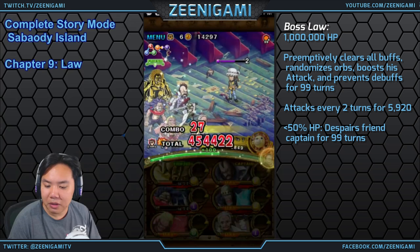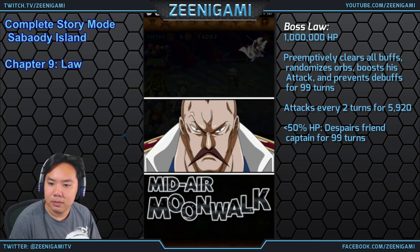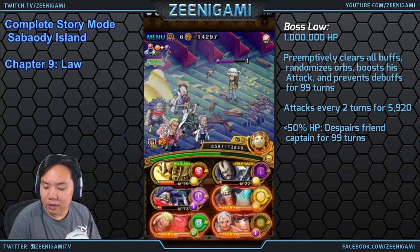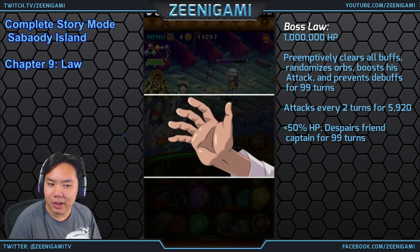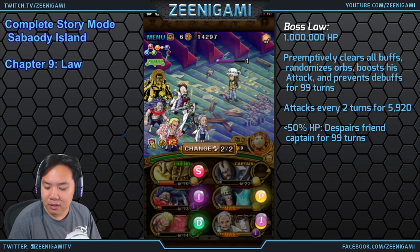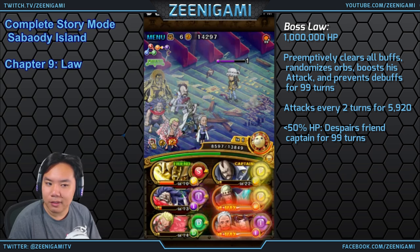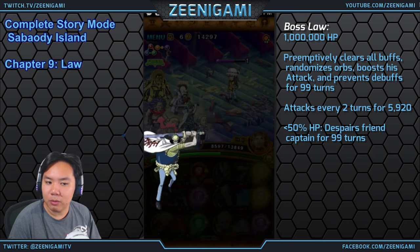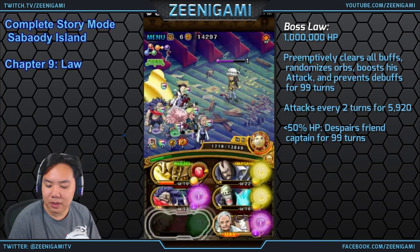Not getting him below 50% health yet — a few matching orbs, that's good. He also gives attack rate down, but since we already had attack rate down from the previous stage's girl enemy, Law doesn't get to lower our attack. Thank you, Law! Don't forget that if you're using Sue like I am, you can use Sue to reshuffle your orbs. T-Bone — why not deal some damage just for fun?